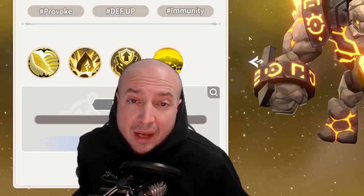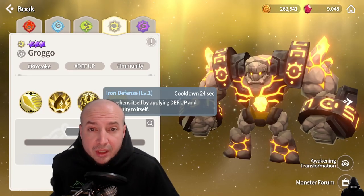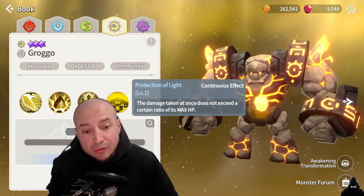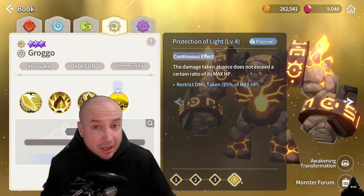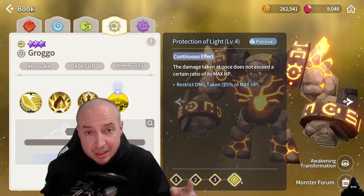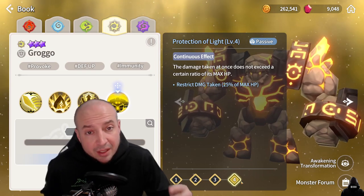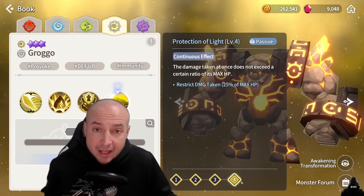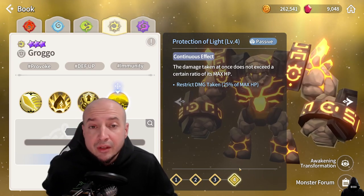The third and final golem on my list is light golem, aka Grago. Grago's third skill has defense buff and immunity, and his second skill is AOE provoke. His passive means damage taken cannot exceed 25% of his max HP — so any skill or even a basic attack, if it would do that much damage, it will not do more than 25% of his max HP. So on a single-target hit, only a quarter of his health will be gone. You need a three or four multi-hit skill that does a lot of damage to kill him. Not to mention he gets immunity and defense buffs — you can't really defense break him. Really, really good frontline tank.